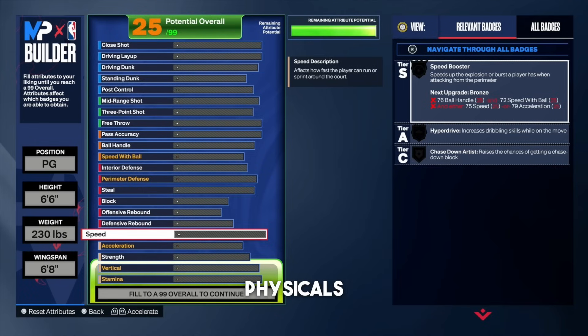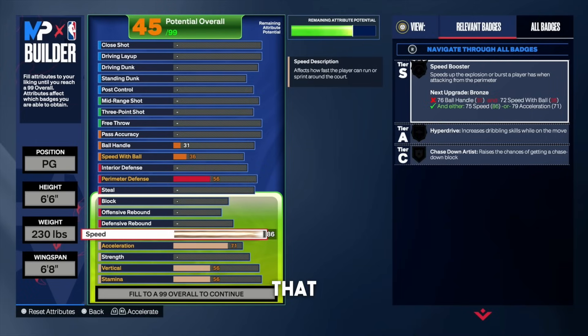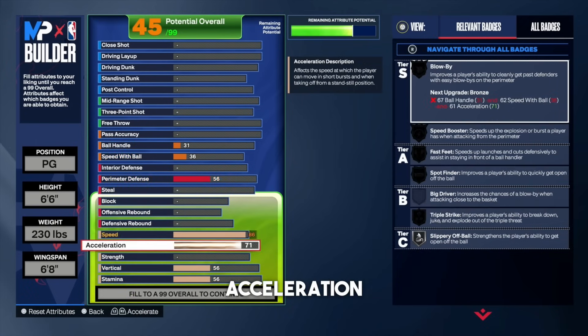Let's start off with the physicals. For the speed attribute, put that all the way up to an 86. The reason we're going with an 86 is so we can get that gold speed booster. For the acceleration, leave that at a 71. As a 6'6" point guard, acceleration does not matter — if you put your acceleration super high, you're not going to see a big difference in the speed boost.